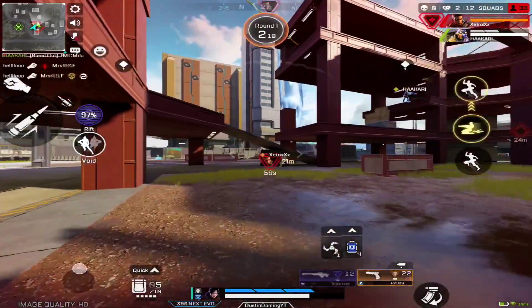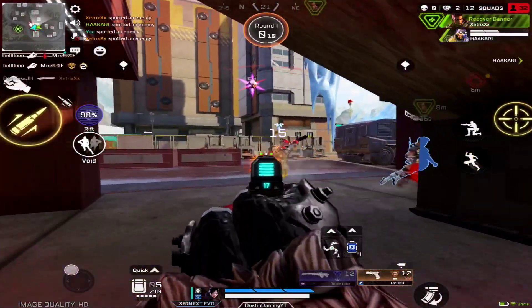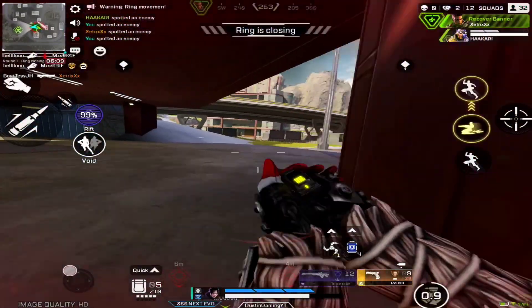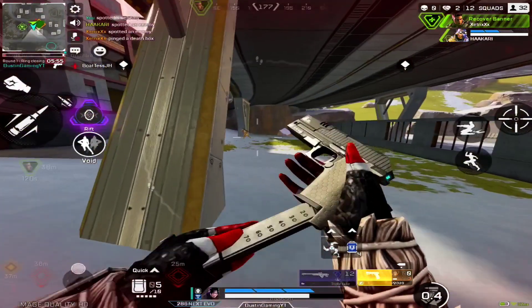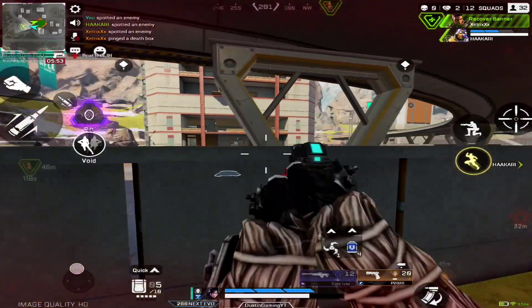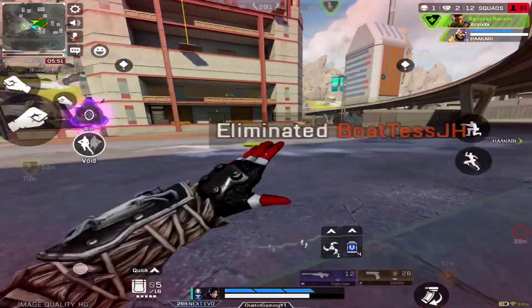Hey, how's it going everyone, it's Dustin back again with another video. Today Apex Legends Mobile got its first update after soft launch. What you're seeing on your screen are the patch notes for the update. This is not an in-game update or mini update, so you have to go to your App Store or Play Store to download it. If you're not seeing it on your screen, you have to wait a little bit.